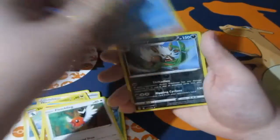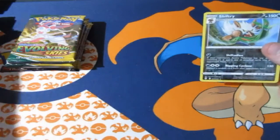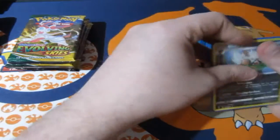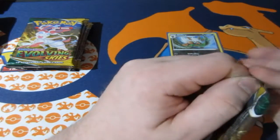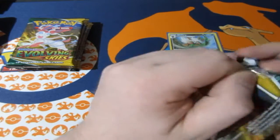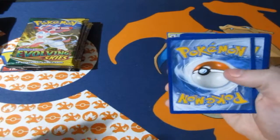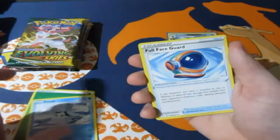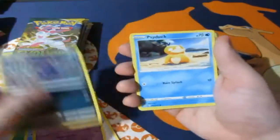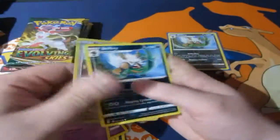Now you might be thinking where do my duplicates and my Reverse Holos go — they'll be going straight to Geek Retreat. I'll be selling them straight to them, because if you sell to them they give you credit you can spend on whatever you want from their shop, so it's a good place to do it. Leaf Energy, Penguin, Full Face Guard, Hypno, Zorua, Rufflet, Drowzee, Flabébé, Slakoth, Shiftry again.